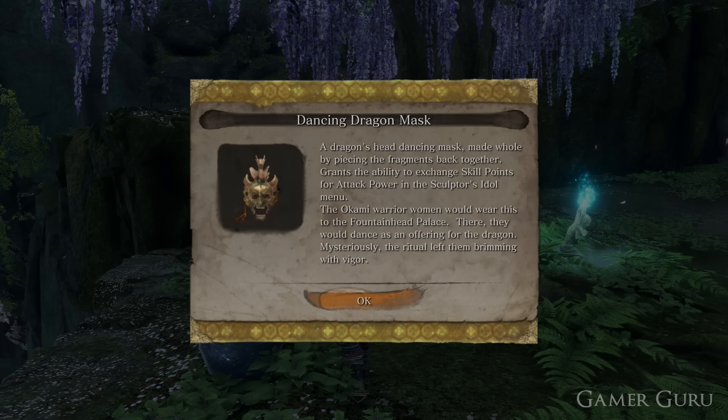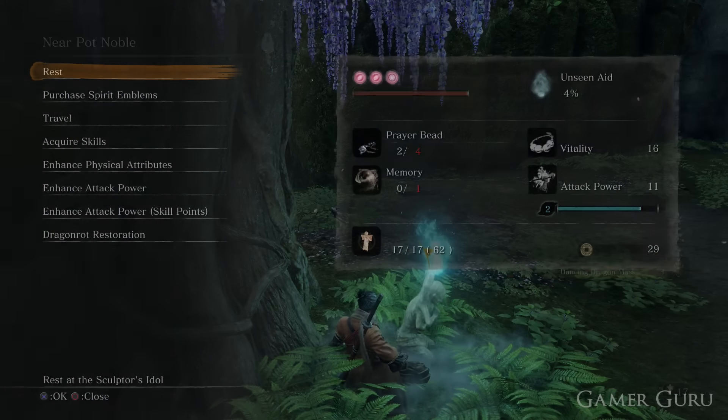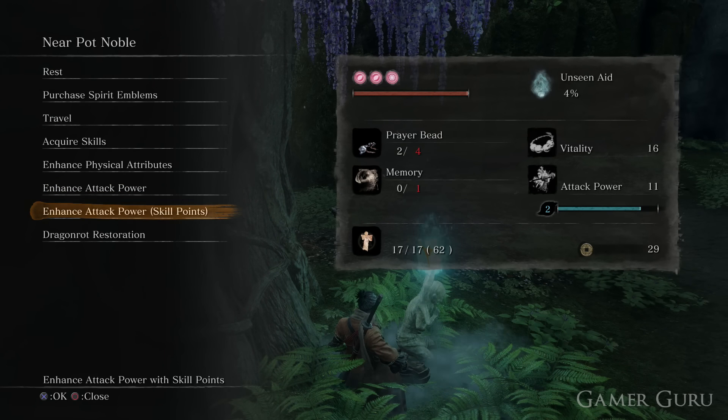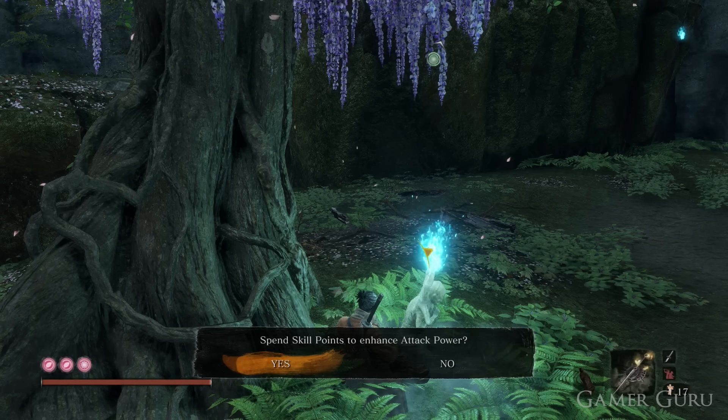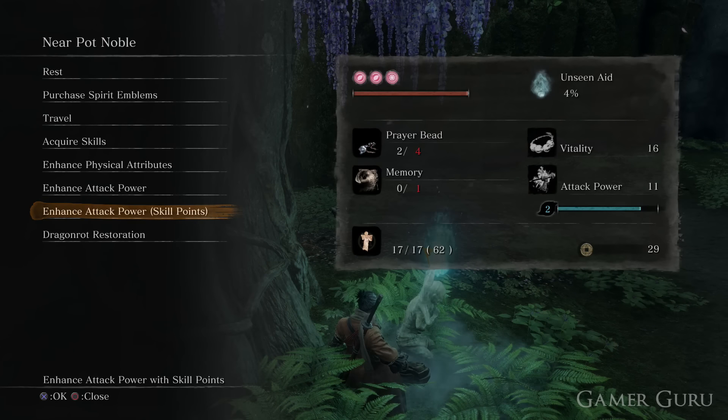You might be thinking: this is very late game — why would you want to increase your attack power now when all of the bosses are pretty much already dead? Well, there's New Game Plus. I haven't yet started my New Game Plus playthrough, so I can't say for sure what carries over and what doesn't. But even if the mask itself doesn't carry over, I would guess that the attack power gained by spending the points on the previous playthrough would. So this could be a very nice way to be very powerful going into your next playthrough.